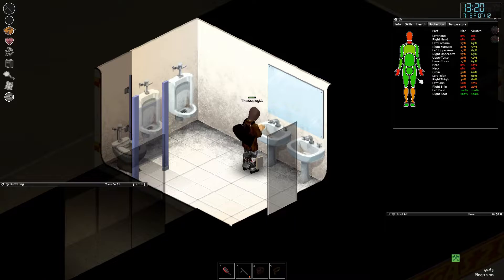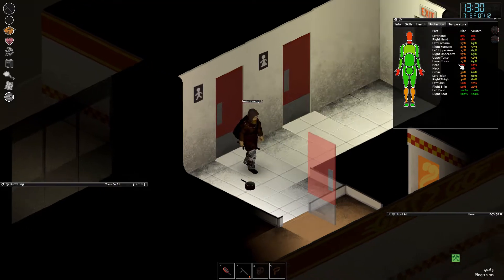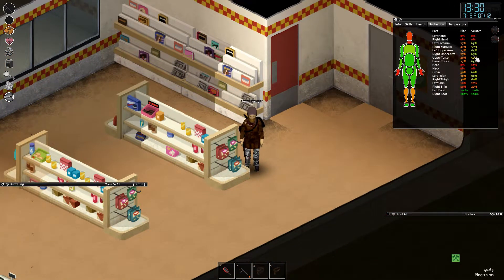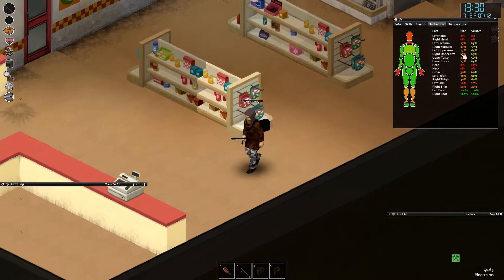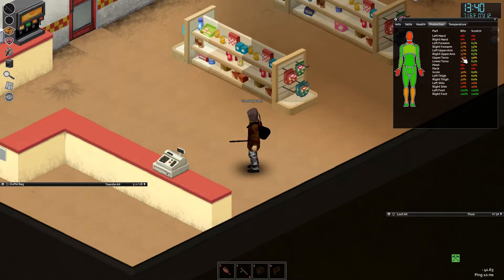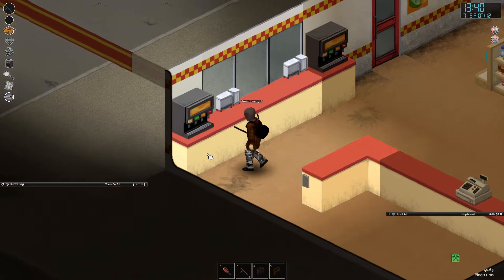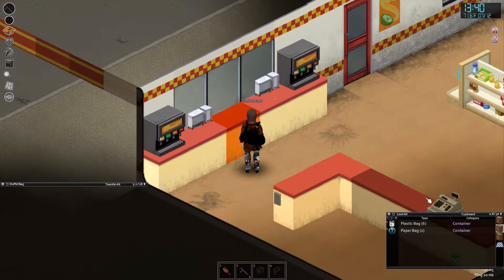Green is pretty good — I've got a good chance of getting scratched on my torso or upper body areas and it'll just tear my clothes, and I'll get away free. Bites are obviously not so easy — it's going to take a lot of work to get those bite defenses up, but it can be done with tailoring.